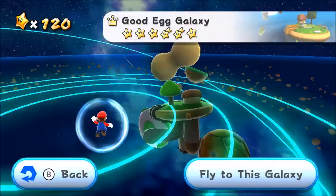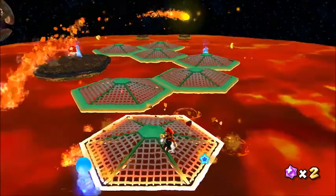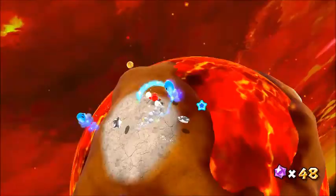The blue lava bubbles are found in Good Egg, Bowser Jr.'s Lava Reactor, and Melty Molten Galaxy. They hop towards you and will burn you. Star Bits are the only way to extinguish them.